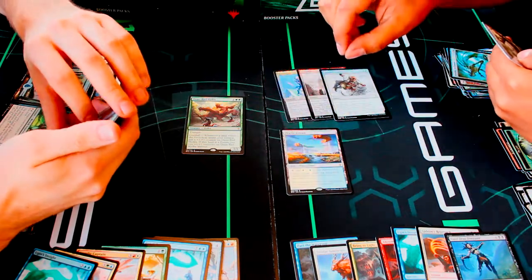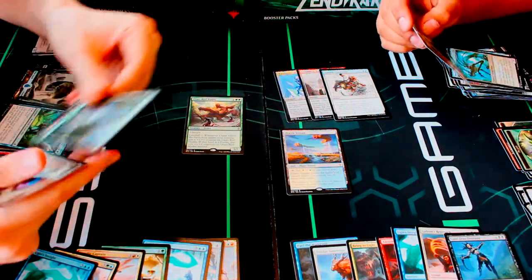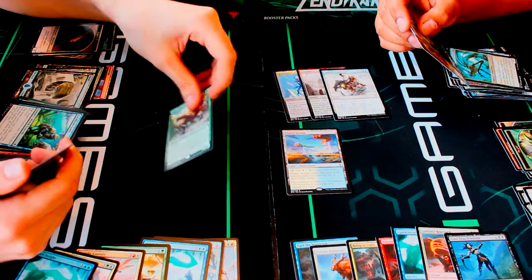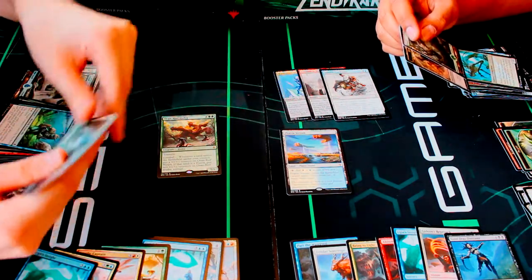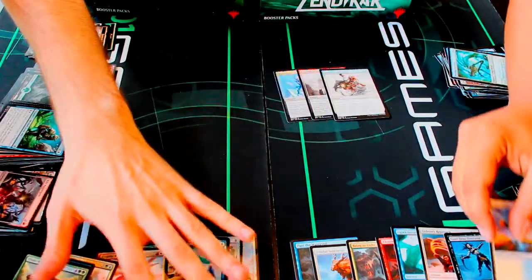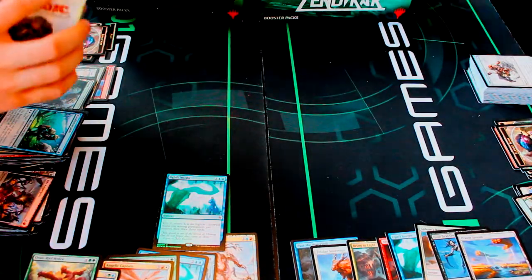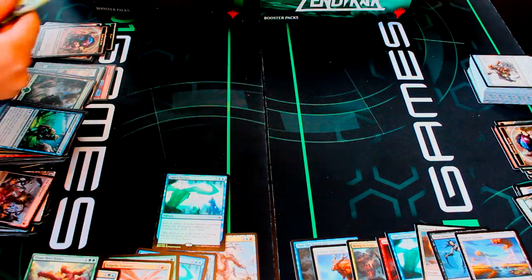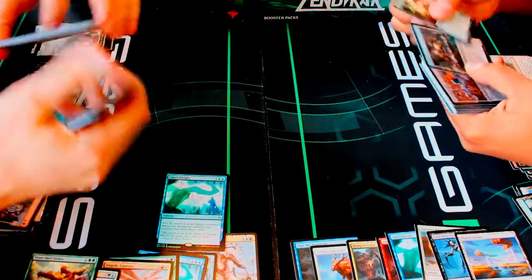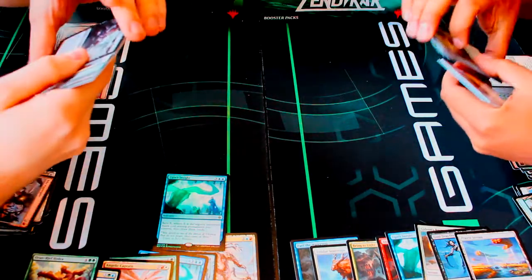The Prairie Stream is one of the new tango lands in this set. It enters the battlefield tapped unless you control two or more basic lands, and it gives you either white or blue mana. There's a bunch of different ones — they're calling them tango lands. Tango lands are nice, but I think I like man lands more. Anything that comes into play untapped gives you a lot of value.